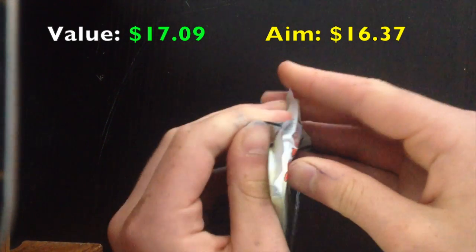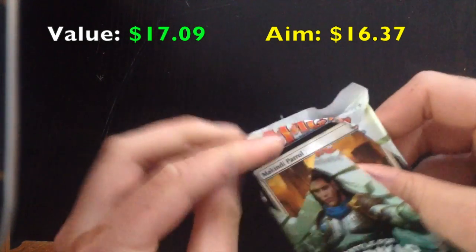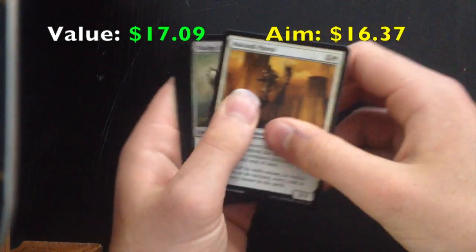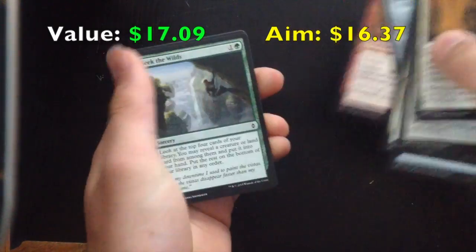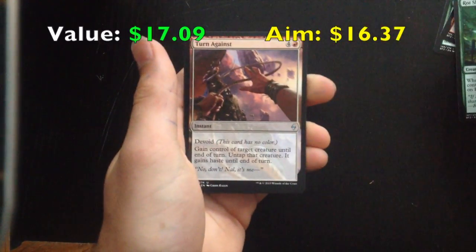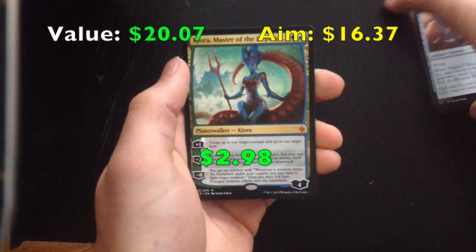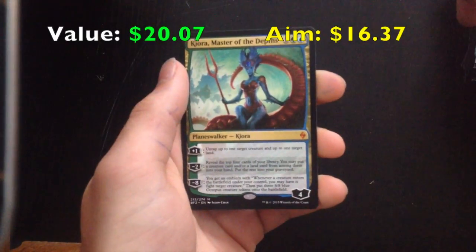Last pack — Gideon on the front, Gideon on the top. And a Kiora. Let's just open this. And a Kiora, Master of the Depths — another Planeswalker. What the hell! Oh my gosh!